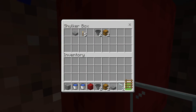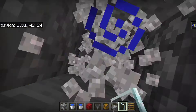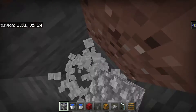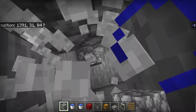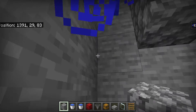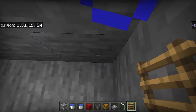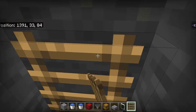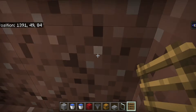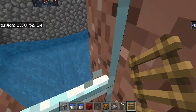Now get out your ladders and dig down right here until you arrive at the collection area. Use those ladders to make an easy way to get up to the AFK area and to the killing area. Place ladders on every single block, and now you have easy access to the AFK area.